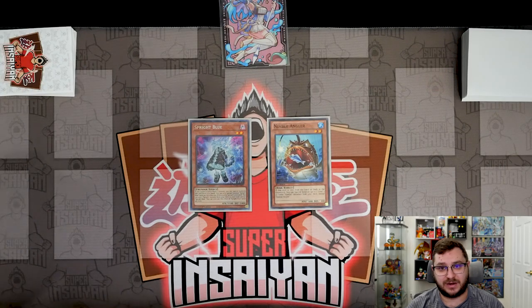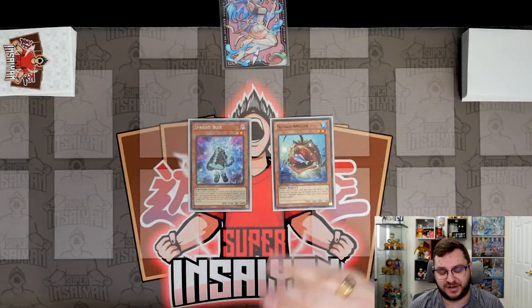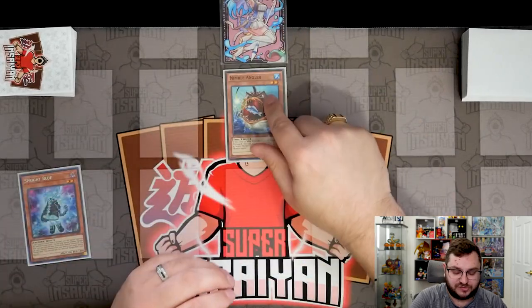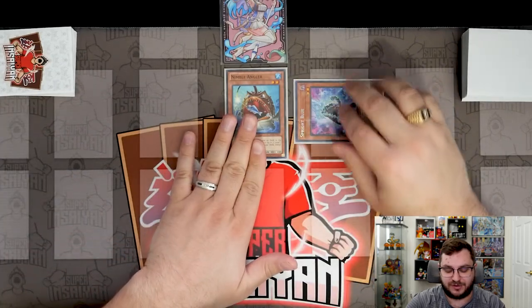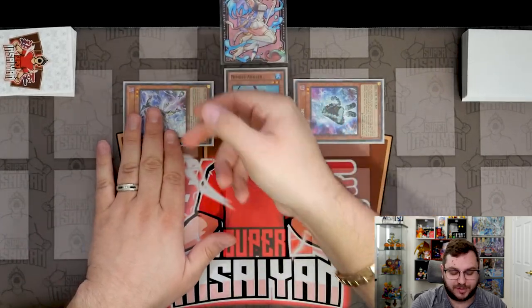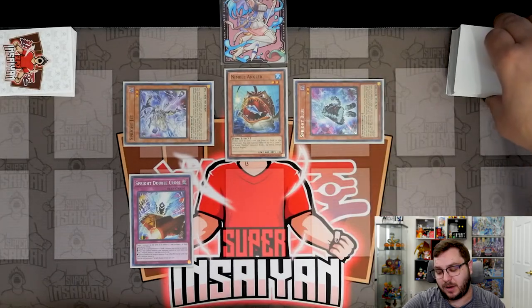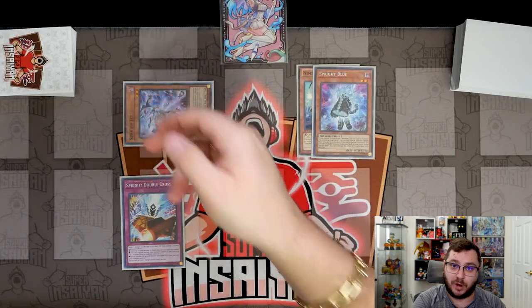Combo five is another two-card combo: any level-two monster plus either Sprite Blue or Sprite Starter — that's six interchangeable cards — and we're using Nimble Angler just to show any level-two works. Normal summon any level-two, special summon Sprite Blue, Blue searches Sprite Jet, special summon Jet and activate its effect to add Double Cross. We keep in mind we need to leave one of the two darks on field for a card we'll summon later.